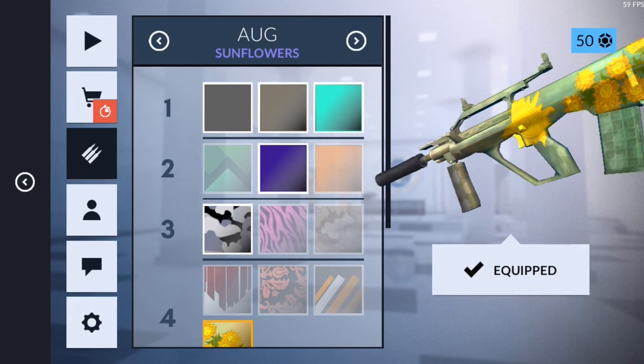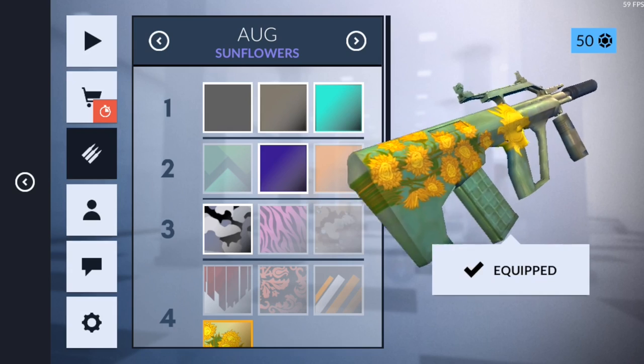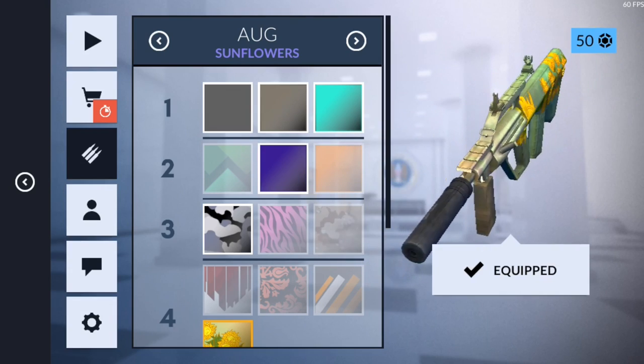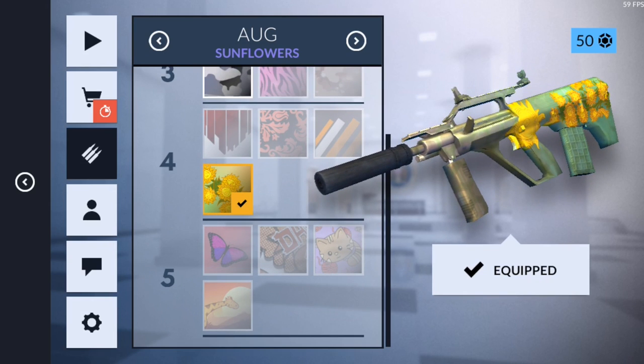We'll take a look at it here — we got the AUG Sunflower skin, they always look nice and shiny here in this view, but there's a good 360 look at it. Not too bad, hopefully you guys enjoyed it and I'll catch you on the next one.